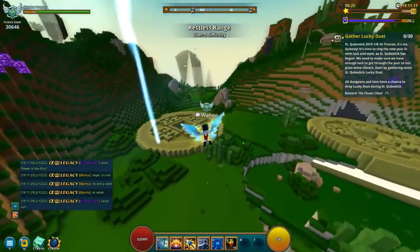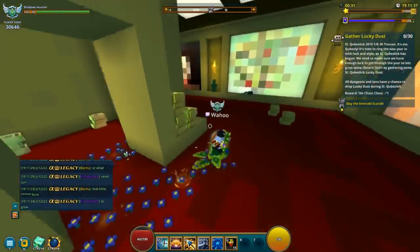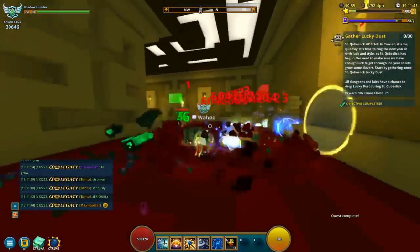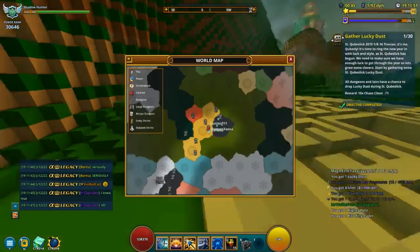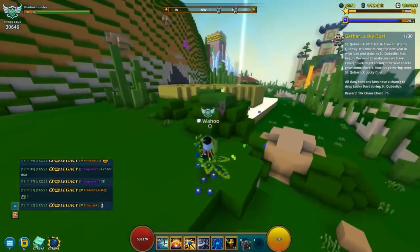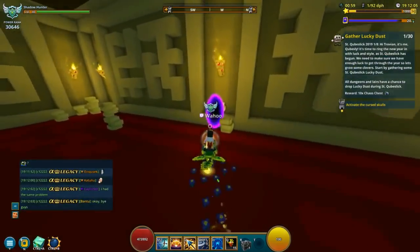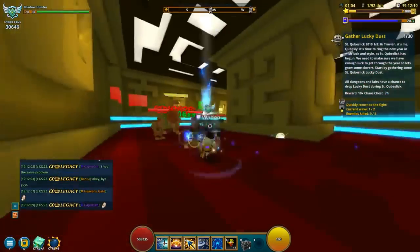Step number one is to gather this lucky dust, and it says it's a chance drop. I'm doing this in U9, and every single dungeon — I did 30 dungeons — I got one dust from each. It doesn't matter if you do a big dungeon or a small dungeon, as long as you are destroying these chests and getting loot out of it, you have a chance of getting this dust. I did 30 dungeons and I got it all.